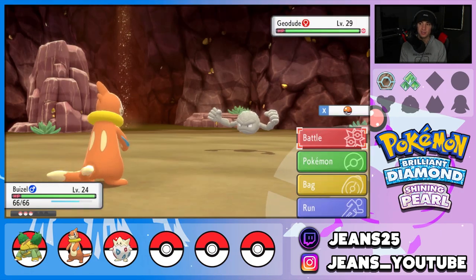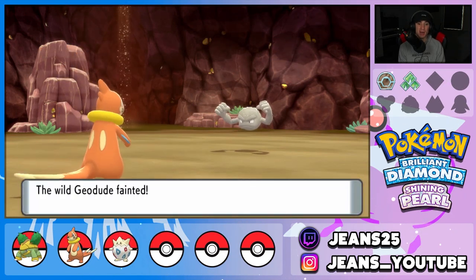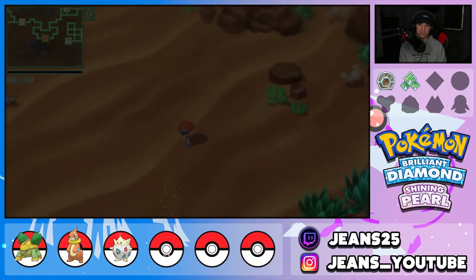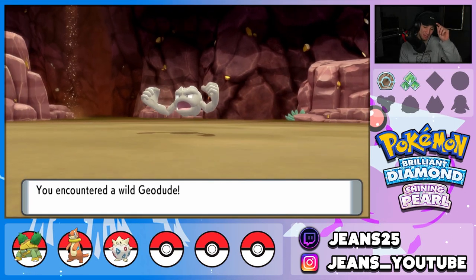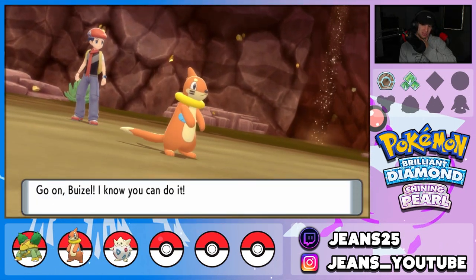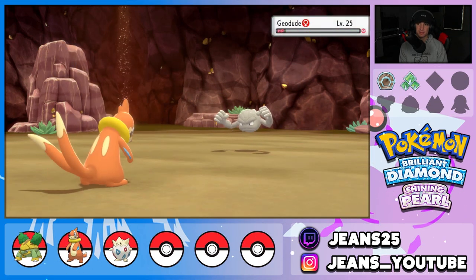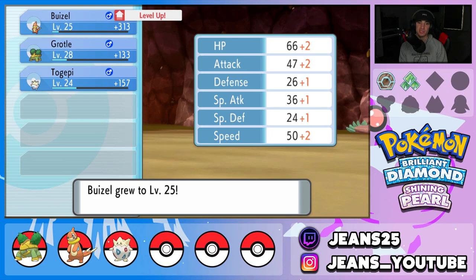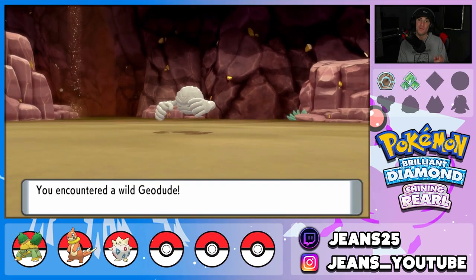We're in a biome with a Clamperl Pokeball. I fight a Geodude for XP — I want my Buizel evolving now. These Geodudes are level 29, which Buizel can one-tap with Water Gun, giving 422 XP each. This is Buizel's spot — fighting all these Geodudes. We also fight a level 25 Geodude. Water Gun does more here because Geodudes have better Defense than Special Defense. Buizel hits level 25.